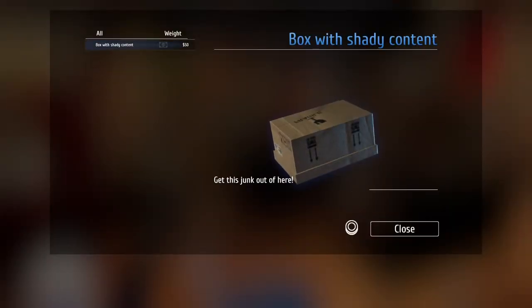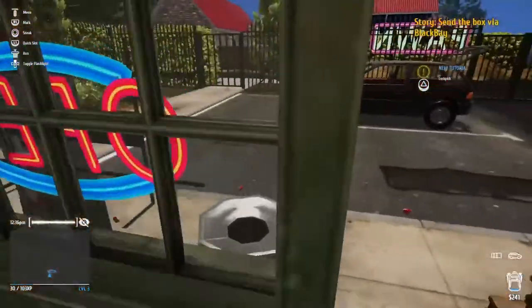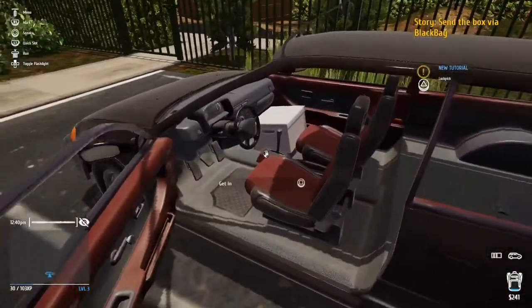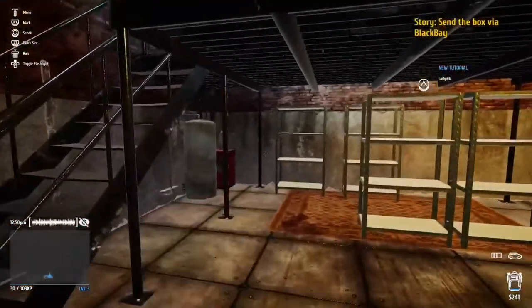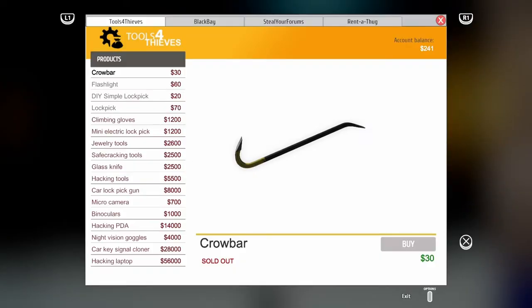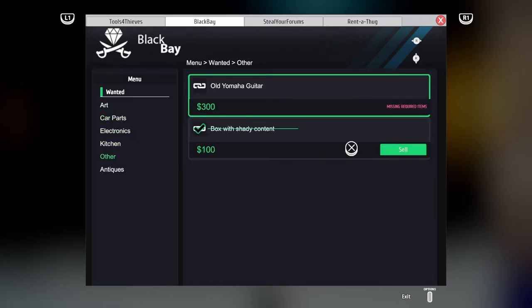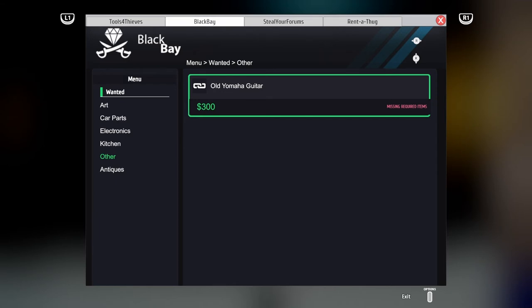Box of shady content — obviously we can't get that. Get that junk out of here. We don't know what was in there. Where do we have to go? Send the box via Black Bay. Let's go back home. We're back home. Let's go on the Black Bay — the Black Market — and sell a couple of things. Black Bay, here we go. Let's go down to Other — I'm guessing it's in Other. Yeah, there it is. We sold it.